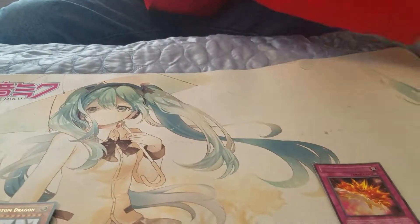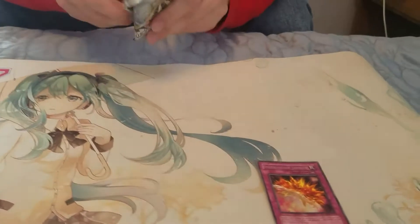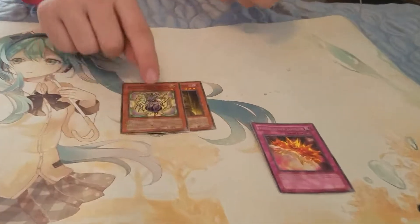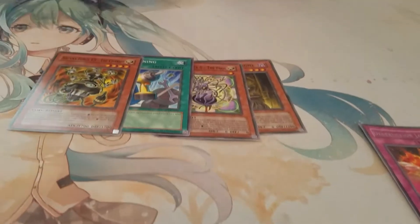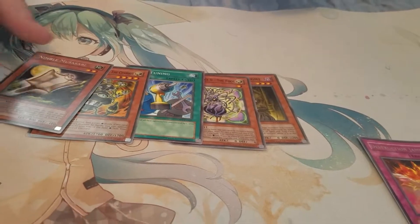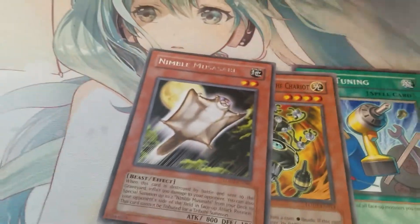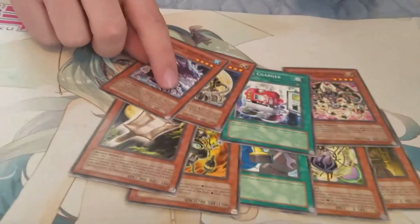So one hollow out of two packs. If we get at least one more hollow that'd be really cool. Next pack: Lady in the White — that's good — Arcana Force the Fool, Level Tuning, Arcana Force the Chariot, Nimble Moose, Zombie, the Emperor, Quick Charger, the Moon, and Storm Dragon.